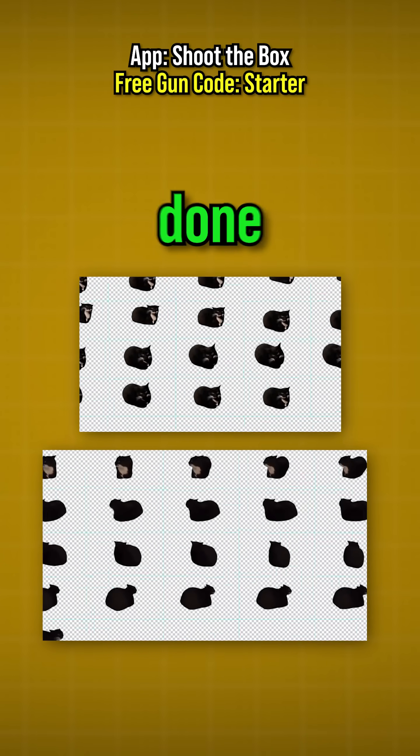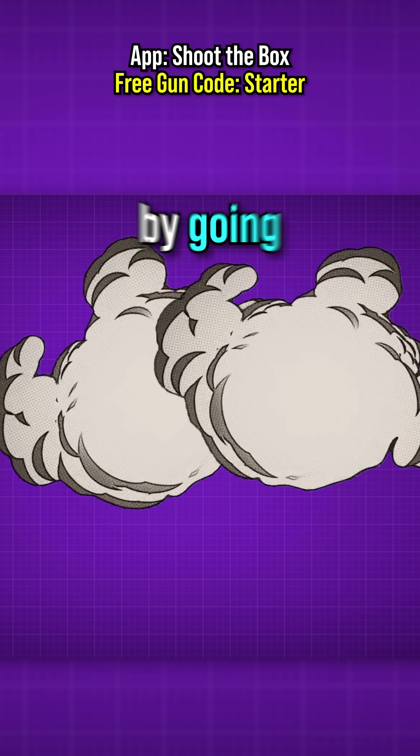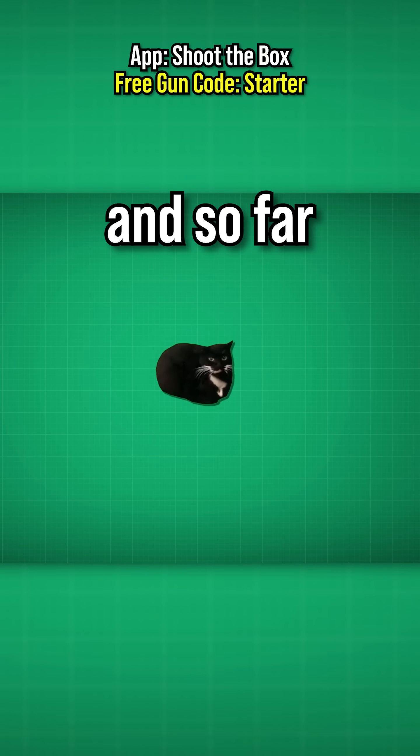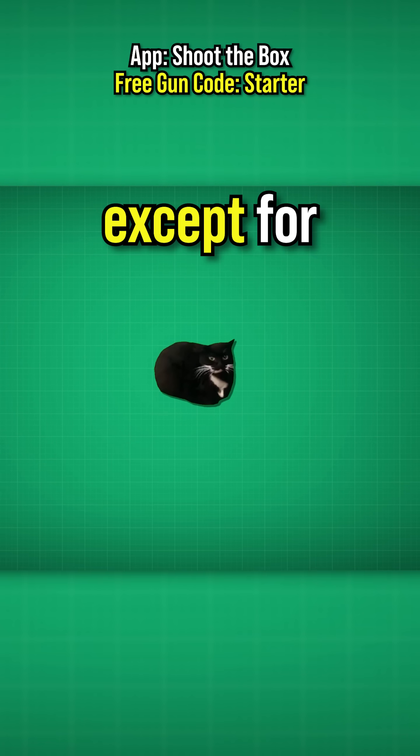With both spritesheets done I could now recreate both animations by going through the images one by one, but the main goal in my game is to destroy boxes and so far Maxwell isn't doing much except for...